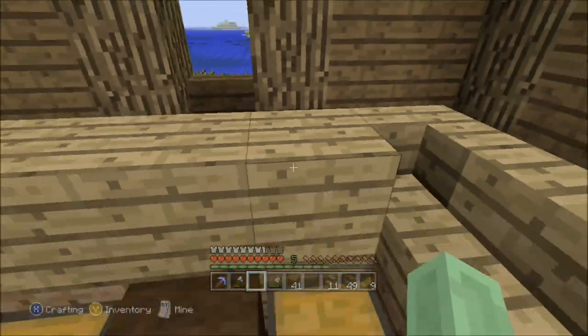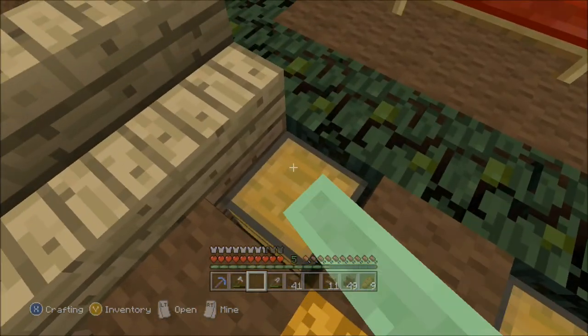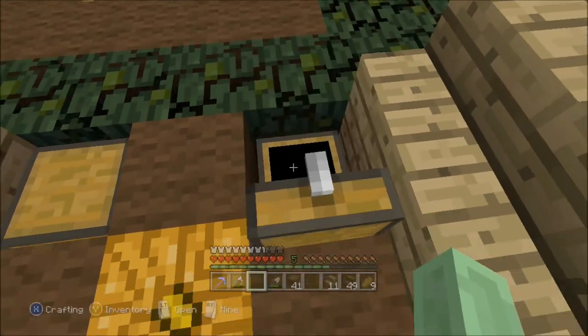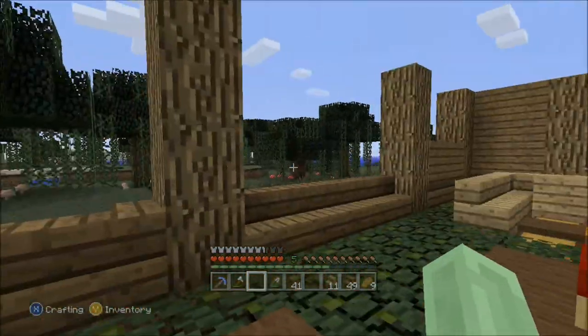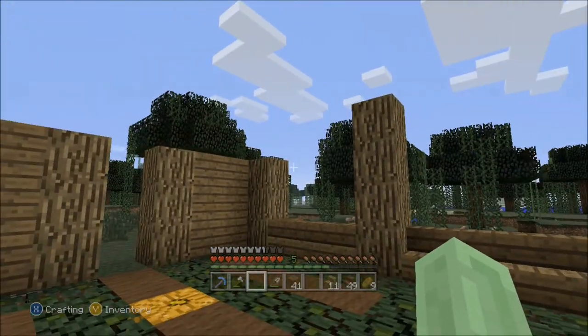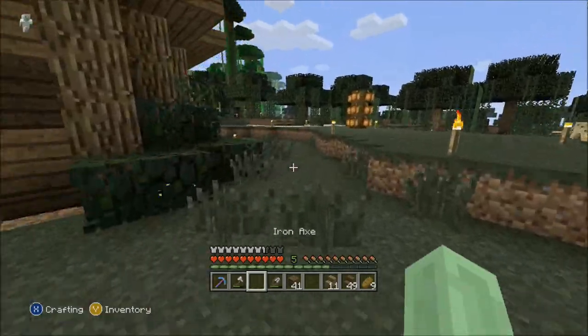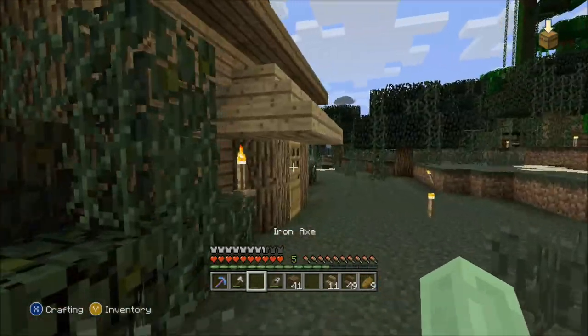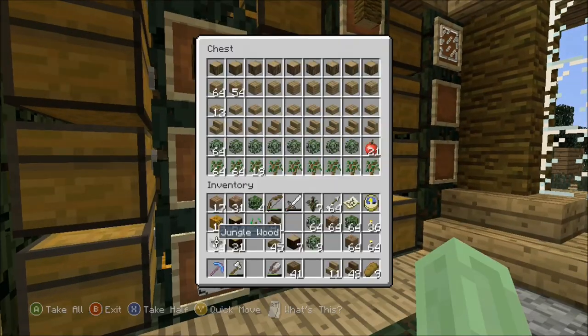Right here is the brewing station area - we'll put a few brewing stands. We have our ingredients here and here, and turn around here and here. This and that are going to be redstone lamps like I said. That really bothers me, I can't remember how I had that. I need some more oak wood.